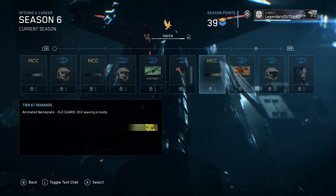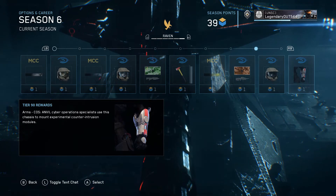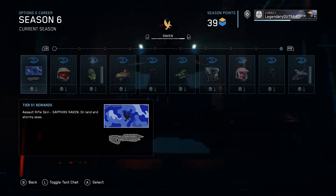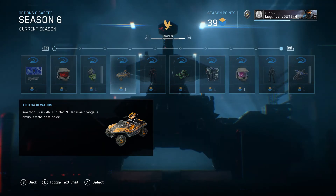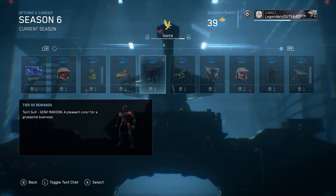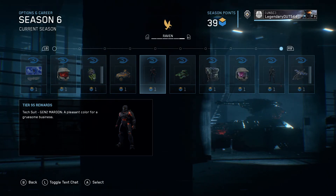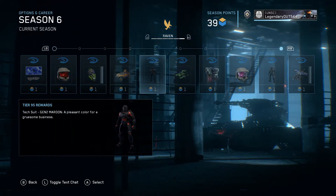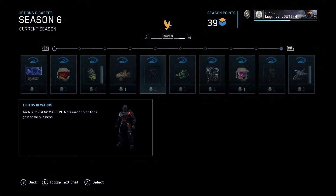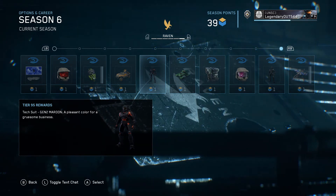Animated nameplate Old Guard — still waving proudly, and I think that's animated too. I don't see gold skins in this Battle Pass though. Basically they're adding in animated skins instead. Tech Suit: Gen 2 Marine — 'a pleasant color for a gruesome business.' So that's a tech suit.